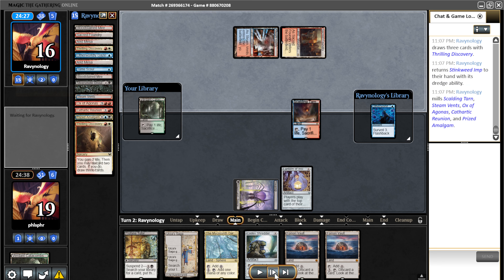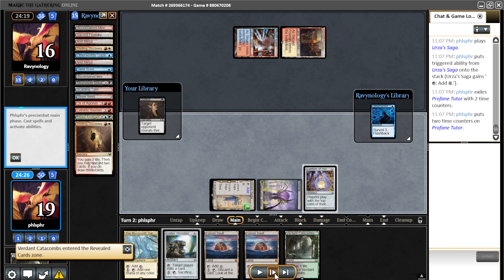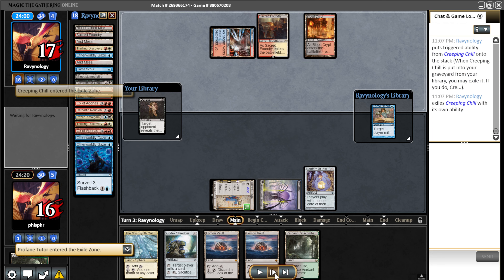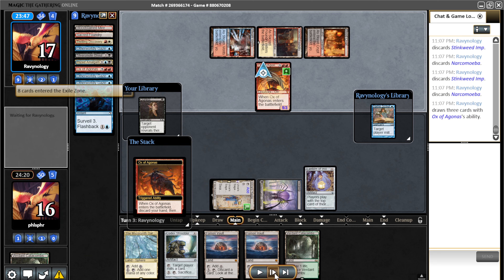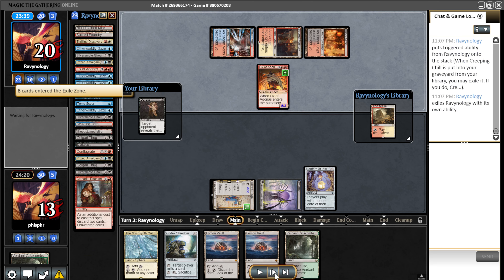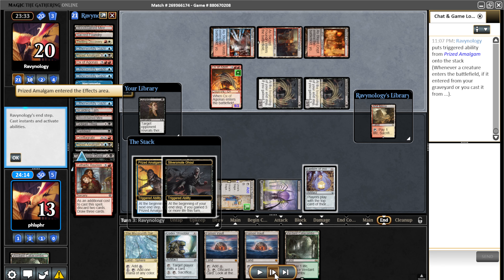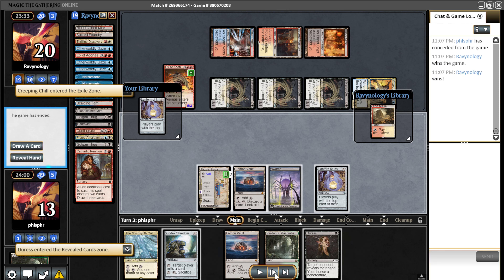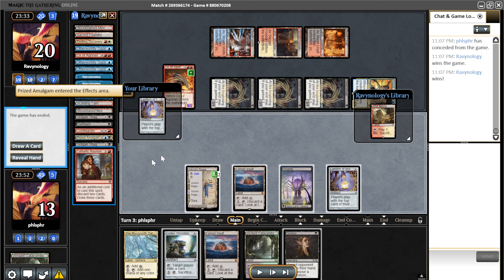I think we dredged a ton here. Dredging is actually going to erase my Propane Tutor. Even if I sacrifice my Lantern, I'm probably going to die here. I'm at 13, and there's 12 damage on board.